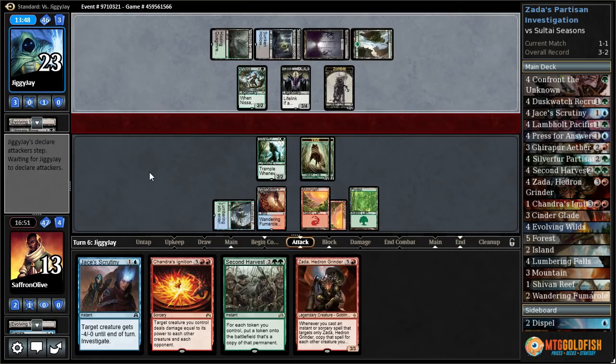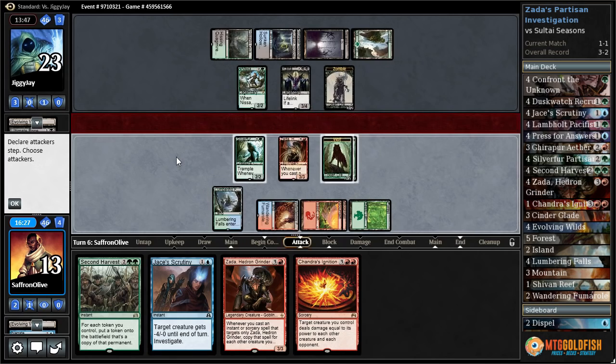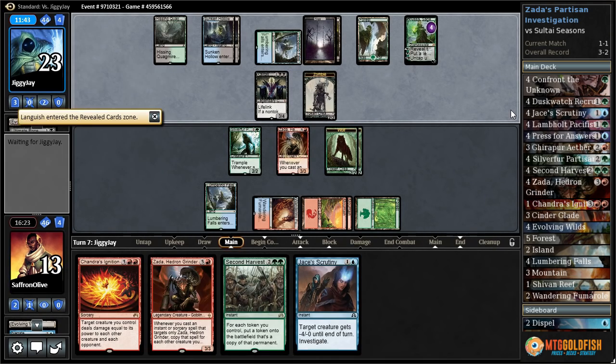Another Zada — well, if we play and untap with Zada we just win. Zada go. If we untap with Zada and get to Chandra's Ignition, I don't know what'll happen, but something crazy will happen. Nissa flips. Gets a Languish — at least Languish kills our opponent's stuff too. They do Languish, they get zombies. We get another Zada, pass the turn.